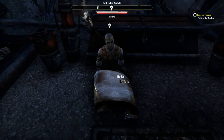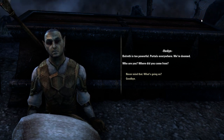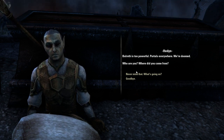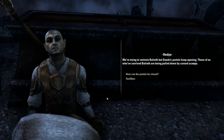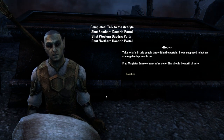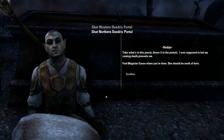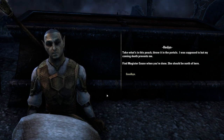We're in the past now. We encounter a mage who says Balrith is too powerful — portals everywhere, we're doomed. We ask what's going on. They say they're trying to restrain Balrith but Daedric portals keep opening. Those who've survived Balrith are being pulled down by cursed scamps. To close the portals, we take what's in this pouch and throw it in the portals. Find Magister Enus when done — she should be north of here.